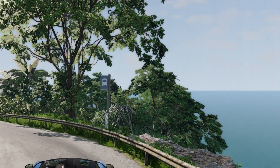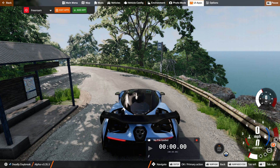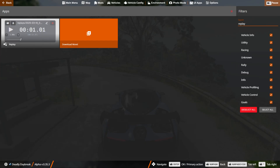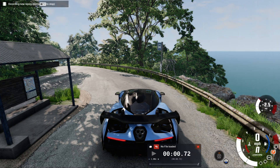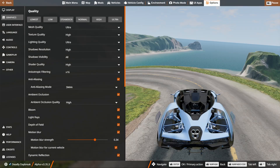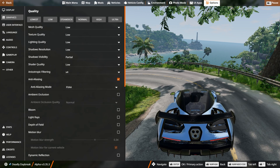Now that we're in our McLaren, go to UI Apps, add an app, and make sure you add the Replay app. Make sure you add it to your UI somewhere. Now just hit Record on the replay tool and take the car for a little drive. I'm going to stick to low graphics while I drive around so my frames are nice and high and my driving experience is enjoyable.